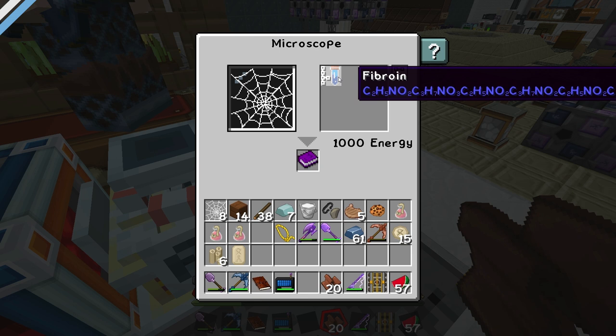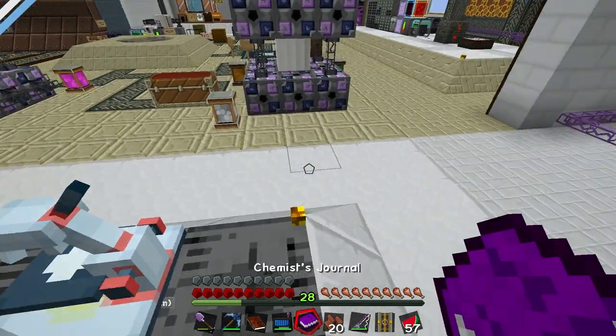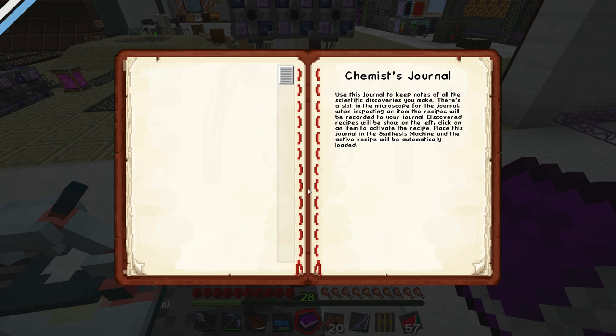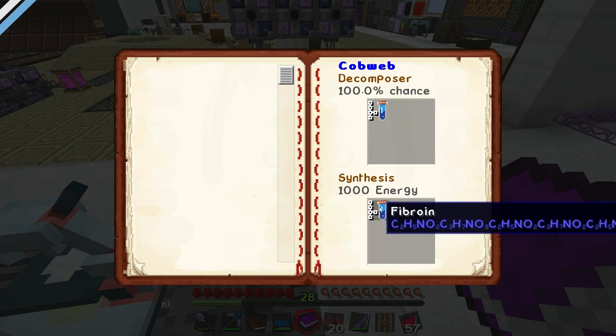So you scanned it and it's fibroion. Yeah. Okay. And that goes into your journal. Okay. So take the journal out. And then select the page of fibroion. There's nothing in my journal. Oh no, there it is. It's just very, very invisible. And then put it into the chemical synthesis machine. Okay.